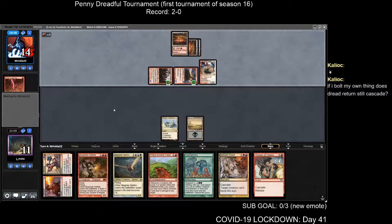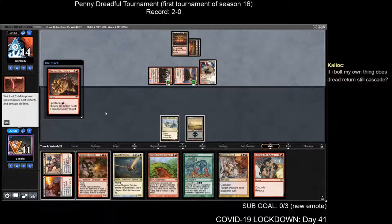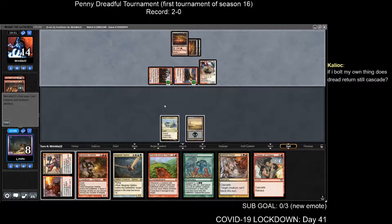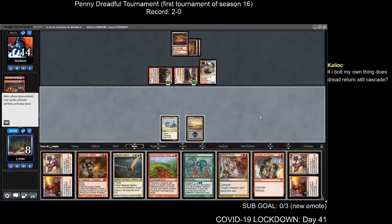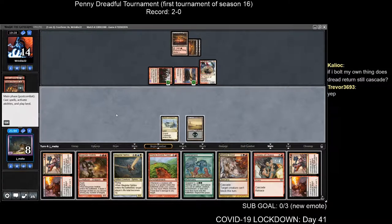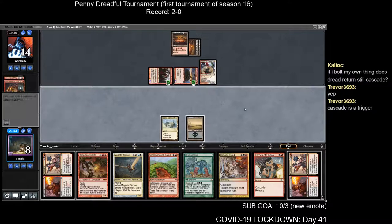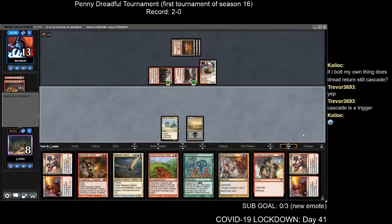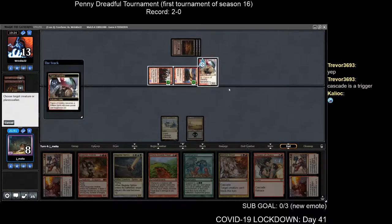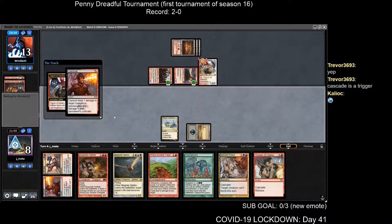They're going to try to level up — I'm going to kill it now. Spectacle me — okay, that's bad. I need to draw this land. This is bad. I got really punished for not killing the Stormcrick Noble — now I'm at 8. I do get to kill the Figure of Destiny so it'll let me live a turn, unless my opponent draws anything good.